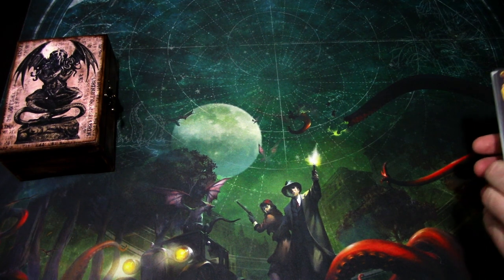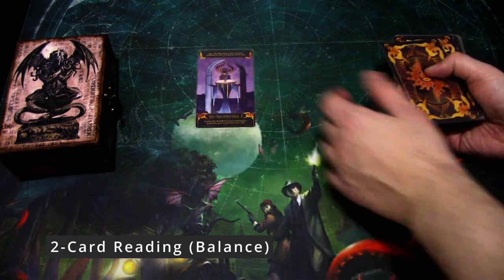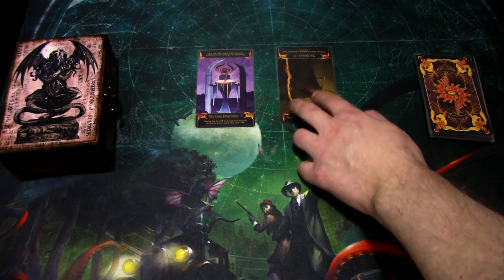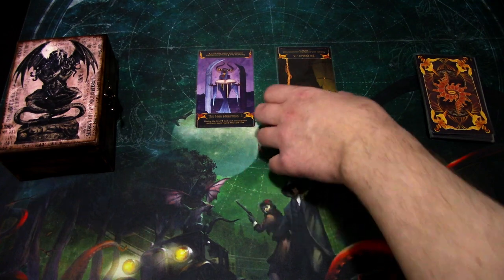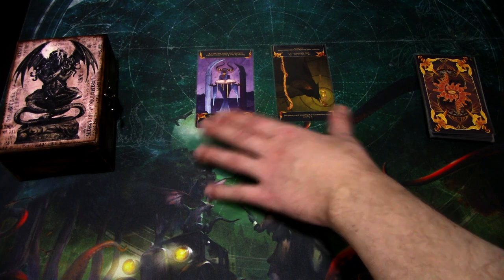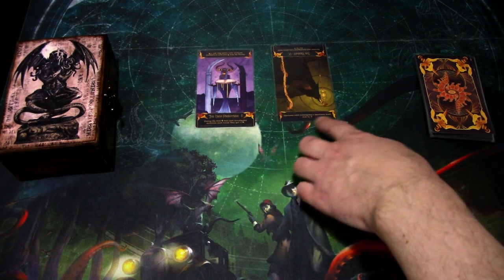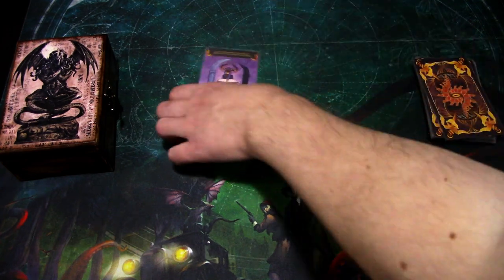Then there is the two card reading, which is Balanced. For this, you pick one card which is upright and one which is always reversed, so you just flip it around and use those. That is the balanced version. I'm not reading all the cards, just demonstrating how you do the readings. You use the upright for the first card and reversed for the second card — that is the balanced two card reading.